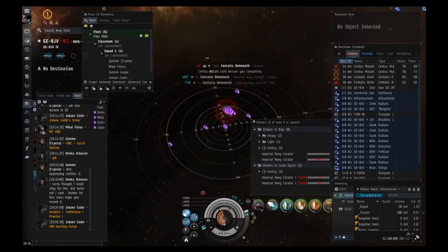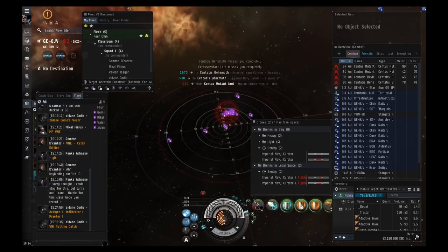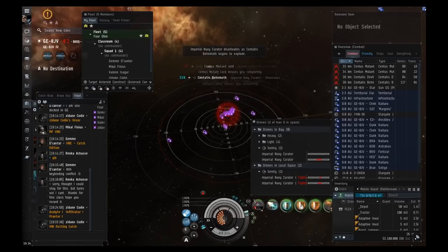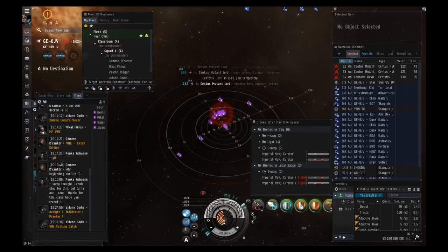Another facet of ratting: every time you kill a couple of rats you'll gain CONCORD security status, which doesn't matter much for us but helps if you need to recover status after crime in high sec. Also, every time you kill rats you'll lose standing with Sansha's Nation, so be aware of that if you plan to go to Sansha space. Ratting regularly pretty much guarantees you'll be at negative 10 with Sansha.